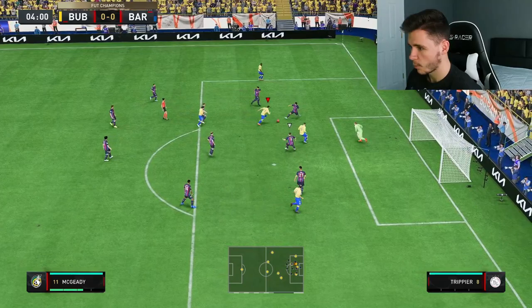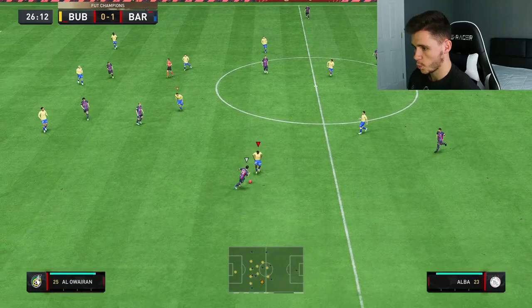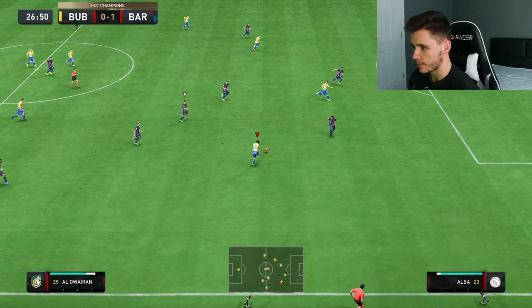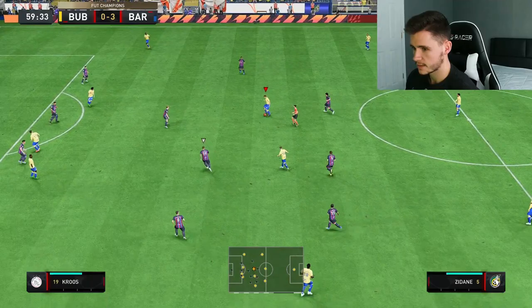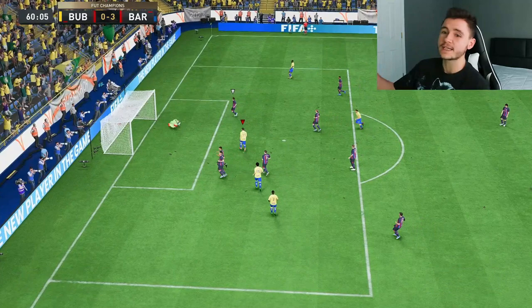Aloaren, good little tackle right there, we could bring this into a counter attack. We need a goal in this game. Aloaren, good ball to McGeady — power shot. Not a good one, that's pretty poor right there. Mendy, Elliott, Diaby, McGeady — four-star weak foot. Finally we get a goal in this game in the 61st minute. Nice little attacking position and a good four-star weak foot finish.